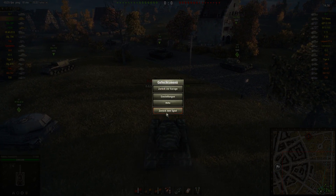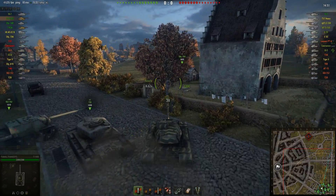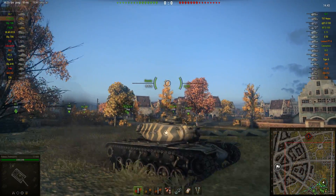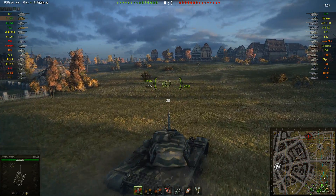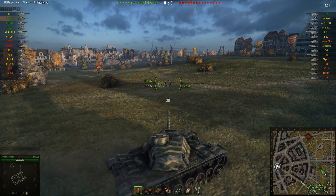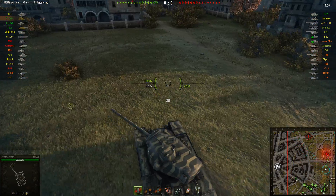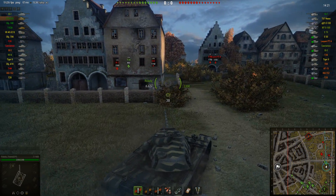The T110E5 and the T62A are just working fine together. The T110E5 is not like a normal heavy — it's rather a heavy armoured medium, something like the T54 but not that fast and not that manoeuvrable. Still, the fast firing gun with its 400 alpha means the DPM is quite high. I'm not sure if it's as high as the T62A's, but the T62A is just insanely high.